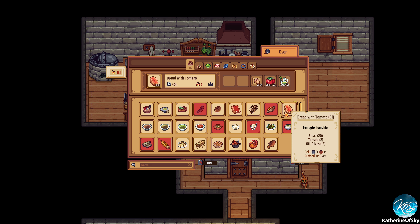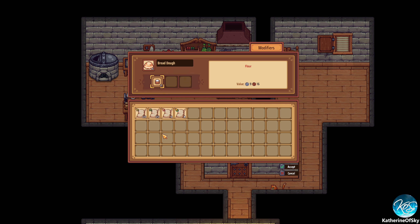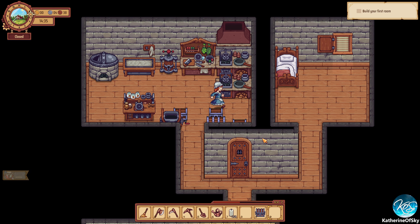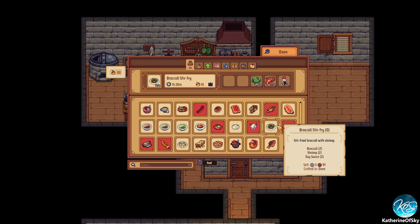Bread with tomato — we need corn bread. I think I can make bread dough. We do have the corn flour, yay! So that's going to be a little bit of a multi-step process but it's okay. What else can I do? Oh, here we go — broccoli stir fry! That's what we're looking for.